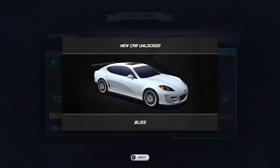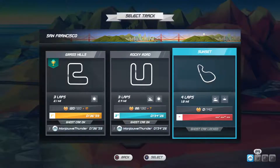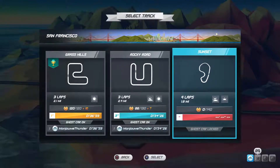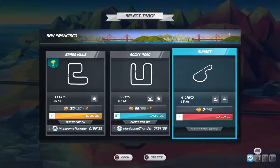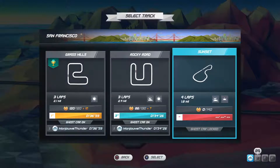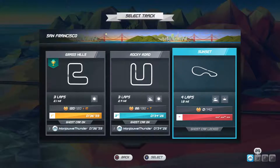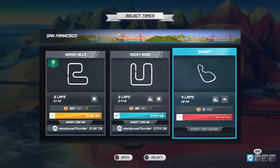We got a new car - Bliss. Bliss is one of the other car names. This next level is sunset. There's a big long stretch of mostly straight road, so that's going to be a place where we want to use our boost.